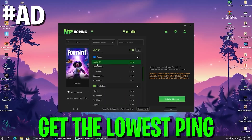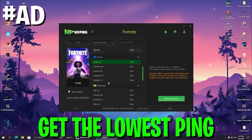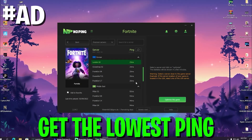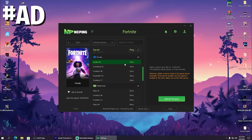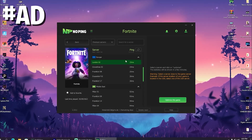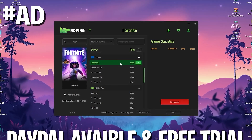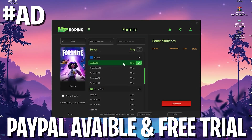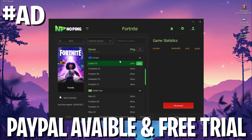It showed me that London 02 is the best server in my area, where I get only 23 milliseconds delay, compared to Frankfurt 17 or other servers where I would get 26 milliseconds. So this already helped me get 3 milliseconds less ping. Then you just click on optimize game and you're fully connected to the server with the least latency in your area.